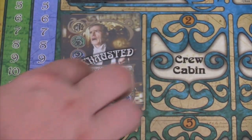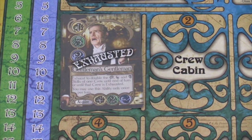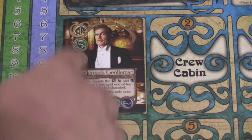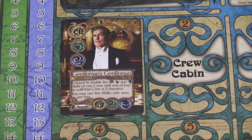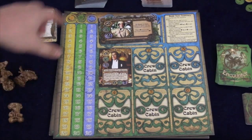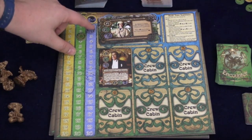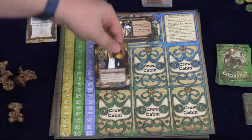He seems fine, and then he's getting exhausted. You can unexhaust your people when you're resting. You can also exhaust them to get resources. There's a tracker number on the side of the board so you can see — if I exhaust him, I'll get three green, two blue, and one gold.